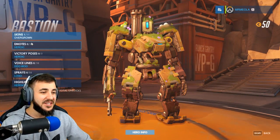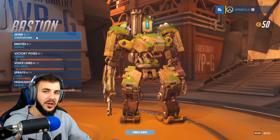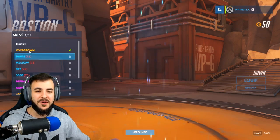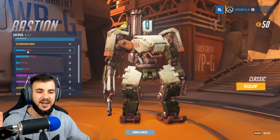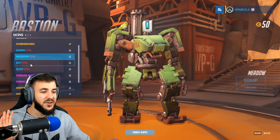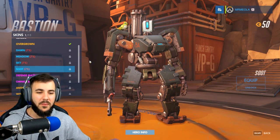Bastion! Let's start. What you're seeing right now is actually one of the legendary skins unlocked from having the premium edition of Overwatch. We've got Classic — stock standard Bastion. We've got Dawn, which is kind of like a recolor. Meadow — Meadow doesn't look too bad. And we've got Sky. And we've got Soot, which is more of like a black sort of color.